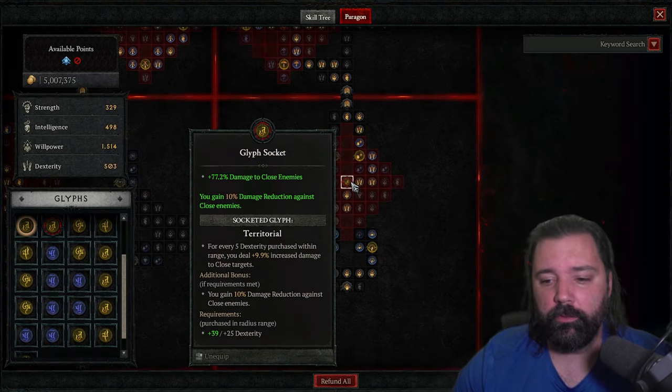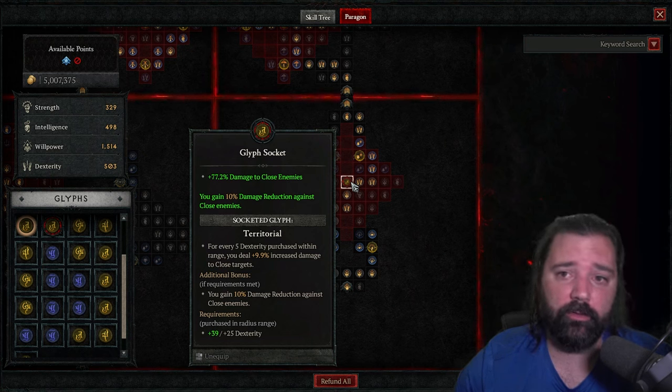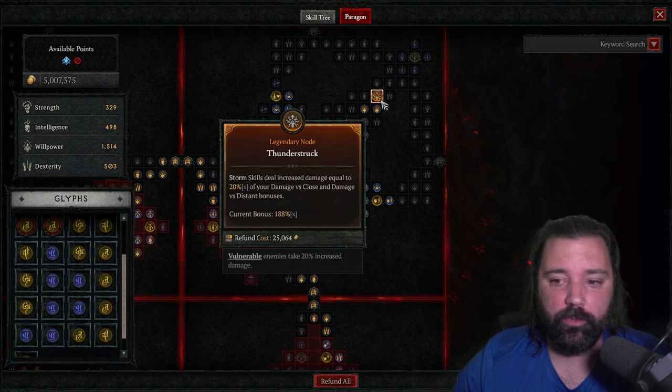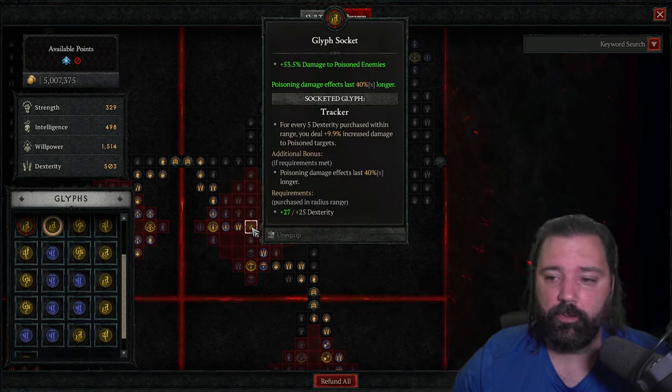For the paragon boards: the first board is Territorial, giving 10% damage reduction against close enemies. Combined with Yen's Blessing, these add up to a large reduction against anything that gets on top of you. The second board is Thunderstruck — the bread and butter — and the reason we stack Damage to Distant Enemies so heavily. You get 20% of your damage vs. close and damage vs. distant converted to multiplicative damage. Currently this setup shows 188% multiplicative damage increase, which will only get higher as master working ranks improve.